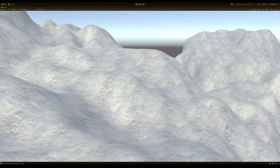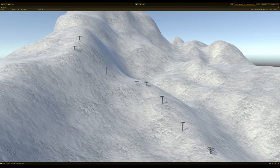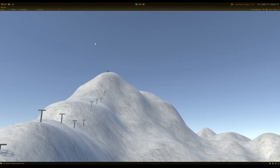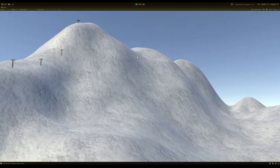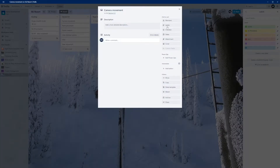The idea is to first create sort of a minimal viable game — that is, to create a ski lift, create a track for skiers beside it, obviously also to create skiers and make them go down the slope, and after they get down then they should take the ski lift to get back up. I've created a simple board for this project.